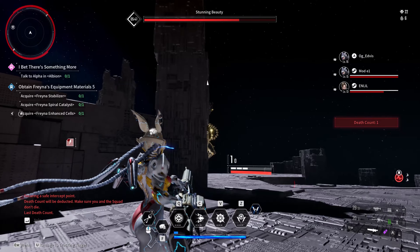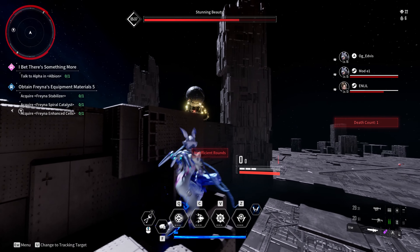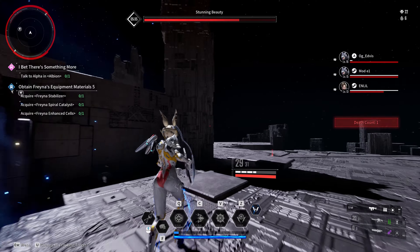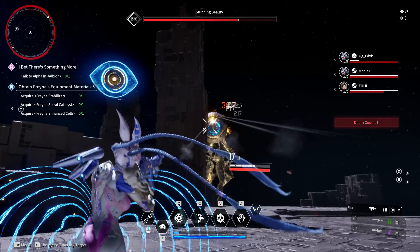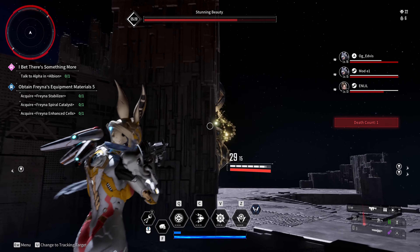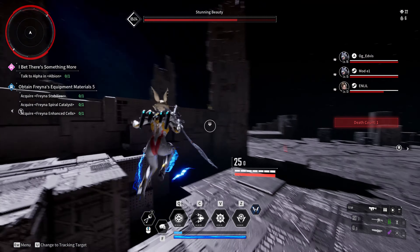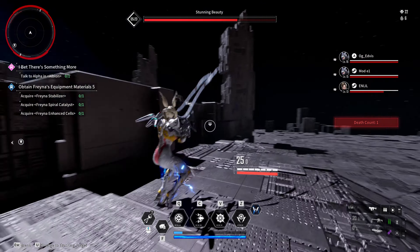Once she becomes immune, a massive eye will appear above her. All party members should split and hide behind the pylons. Now peek and shoot the eye. When you peek, you'll receive a blue eye icon above your character. Once it turns yellow, hide behind the pylon to drop it off. Also, keep an eye on the eye — when it shuts, you can then shoot it safely.